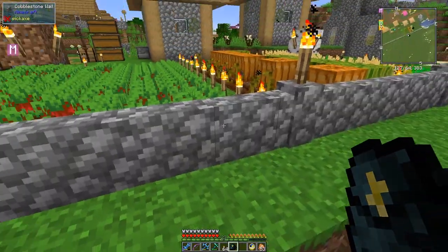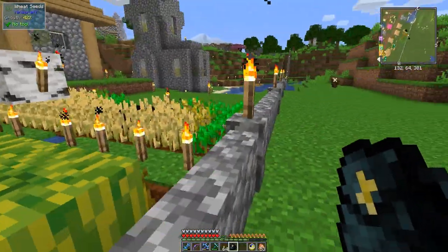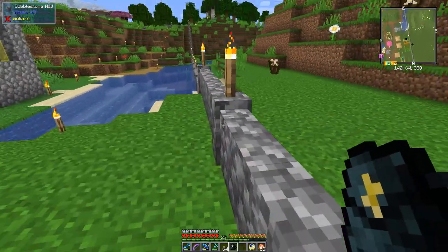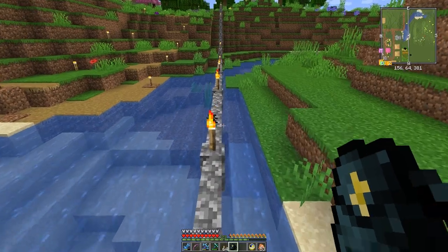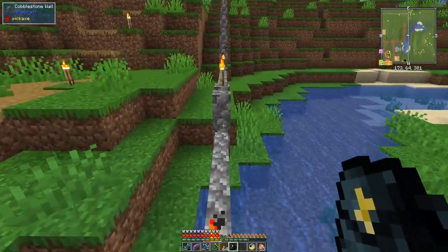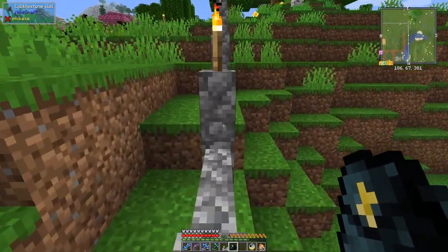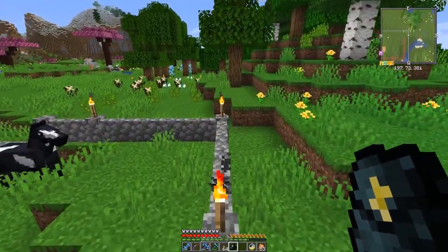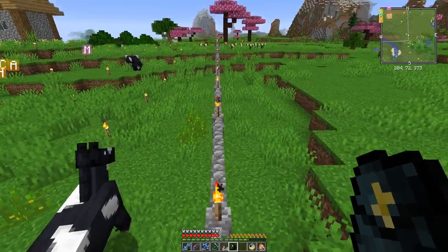It gives a little puff of white smoke - quite cool. I've done some farming and I've also been all the way around the village putting up a wall. The next thing I'd like to do is make a little moat around here. I'm not going to fill it with water probably, but I'm going to dig out a pathway all at the same level.